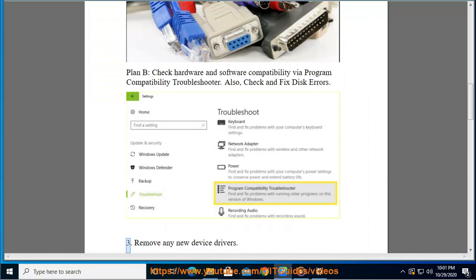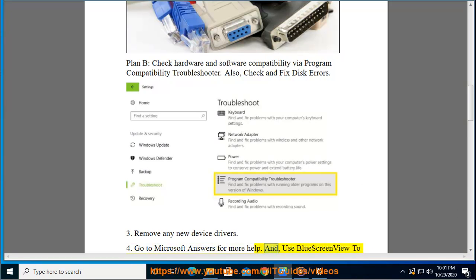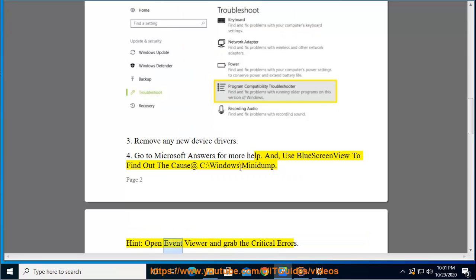Remove any new device drivers. Go to Microsoft Answers for more help and use BlueScreenView to find out the cause. The minidump files are located at C:\Windows\Minidump. Open Event Viewer and grab the critical errors.